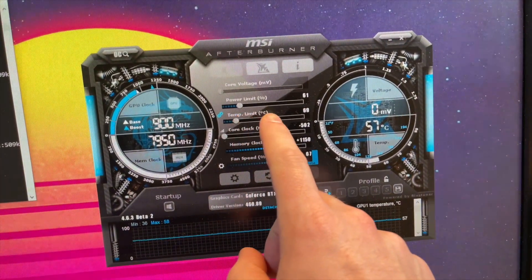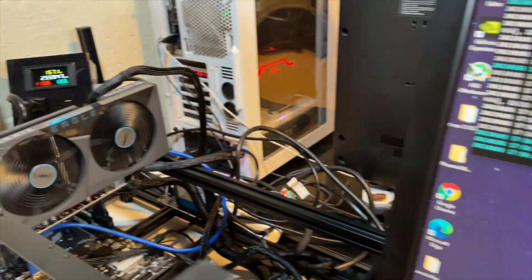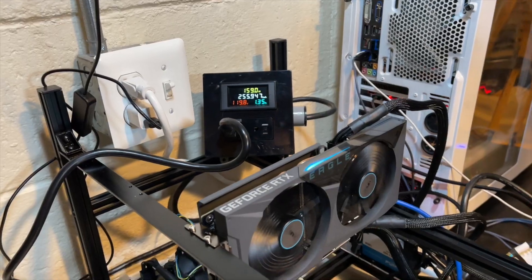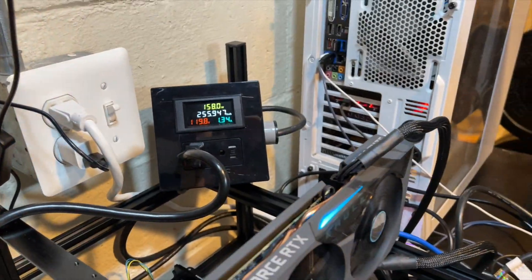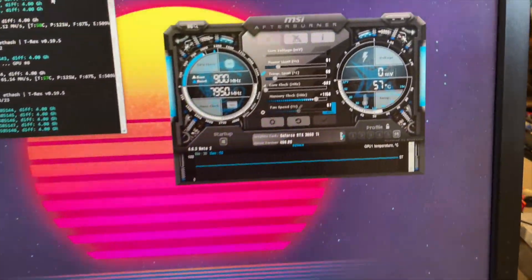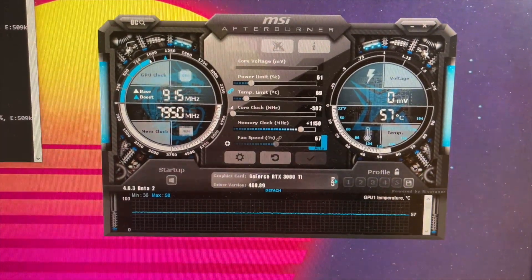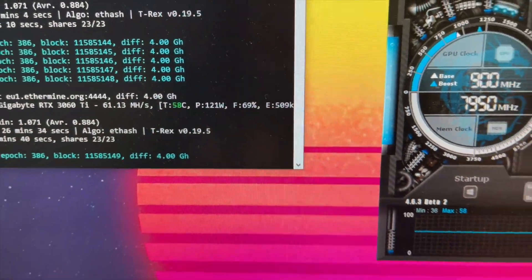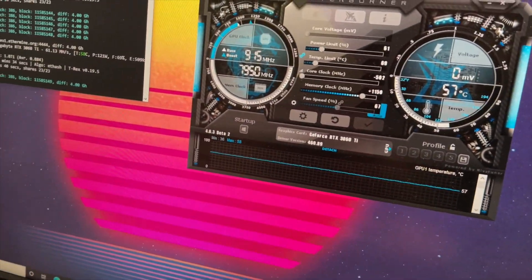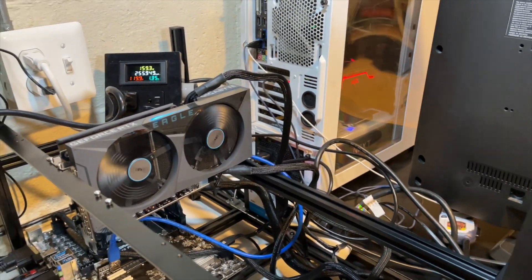My power limit — I've stayed pretty much the same at 60 to 61% power limit. That's given me about 121 to 122 watts for this card. The software reports that and I verify it with my power meter as well, so I'm confident that's a good place to be. Based on some comments from the community, as long as you're finding yourself in the 117 to about 125 watt range, you're probably in a good spot, just depending on what card you have. This is a Gigabyte Eagle — maybe you have an EVGA or an ASUS — depending on what card you have, it may work a little bit different.